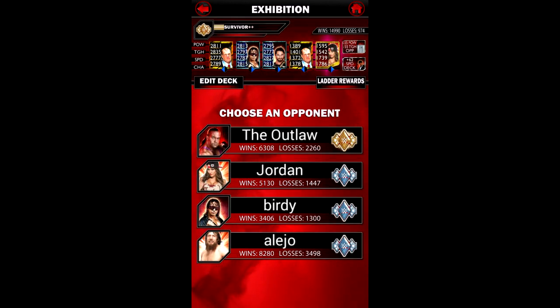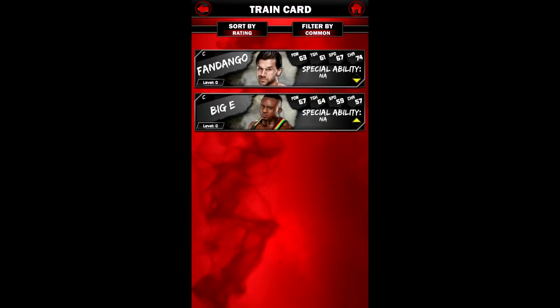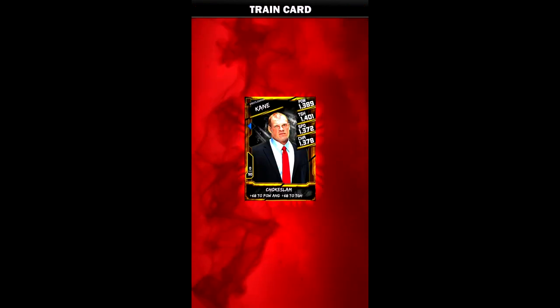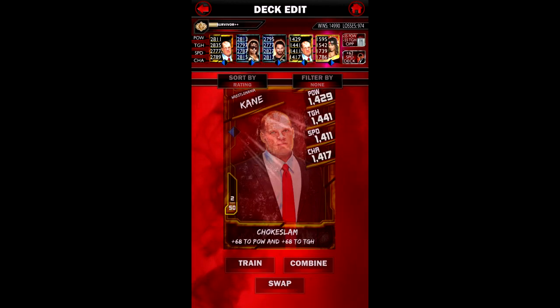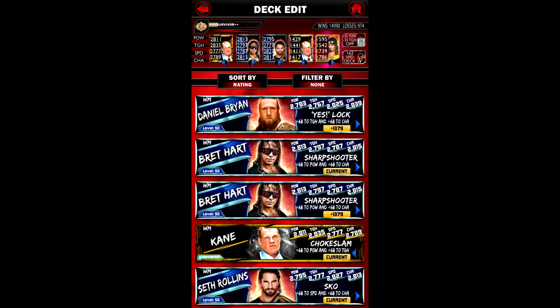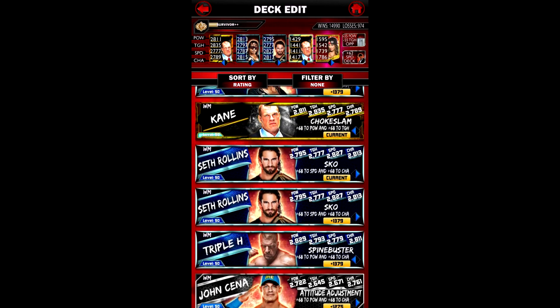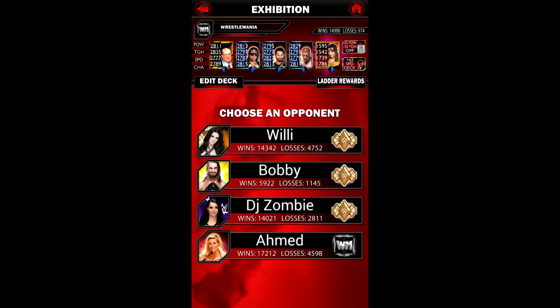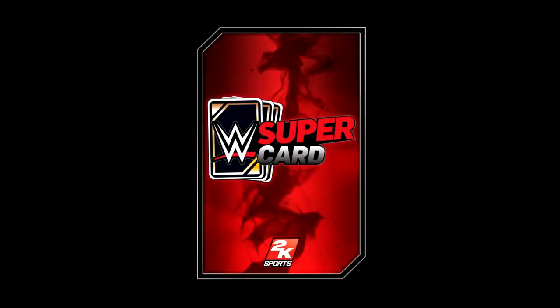How about we join a match? This isn't my ideal deck, but let me switch out Kane here. Let me swap him out and put Triple H instead - he's another right arrow. Who did I say I was going to pick? Triple H. Alright, let's go into exhibition and play a couple matches. Let's play against the first person - Willy. Let's see how we do.